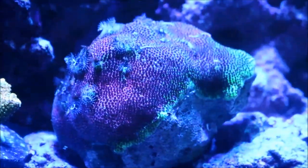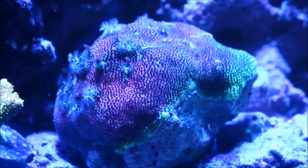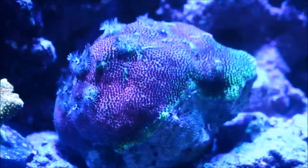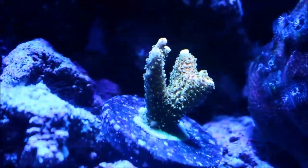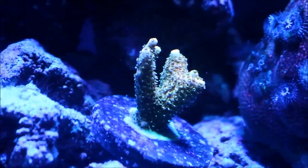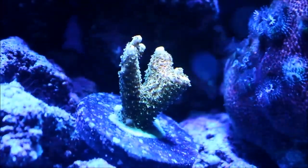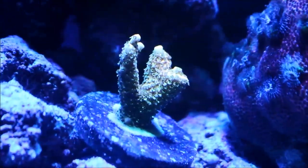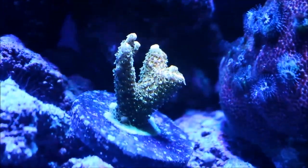I'm letting it stay on this side to grow out and populate that area. Since I've moved it up here, a lot more greens and a lot more reds are showing up, and you can also see the massive feather duster worms on it that really do well when there's flow on the piece. To the left of that is this piece of Millie that I got from Ocean Gallery — this is the one I talked about on my Ocean Gallery visit video.